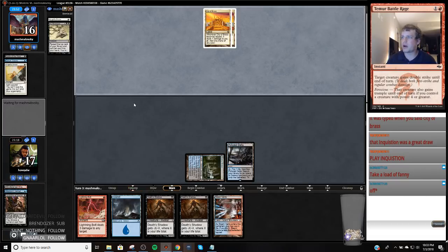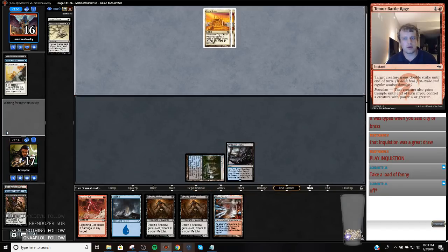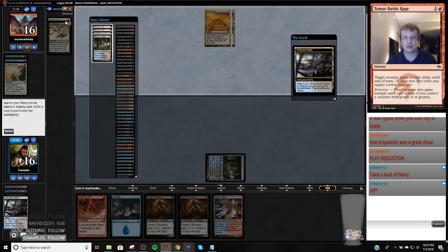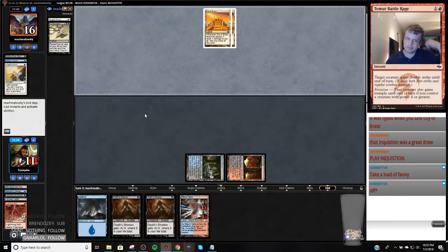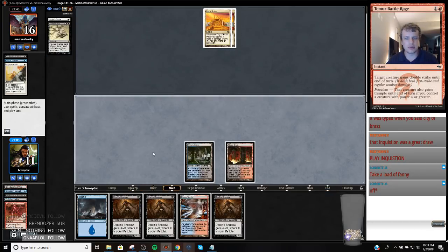Thank you Jake, I hope the rest of the stream went well. I appreciate everybody coming over. I'm hoping to miss a land drop. So we're definitely bolting ourselves this turn and we're looking to draw a piece of interaction — Snapcaster Mage will be good. A counterspell, removal, or a discard spell will be good.